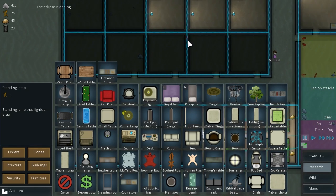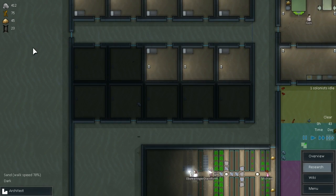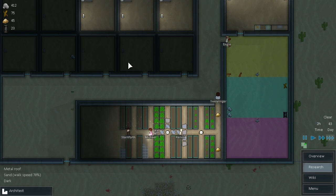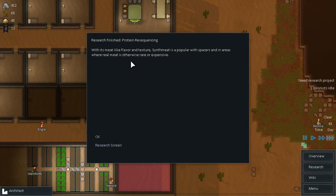We need to research the motion detectors as well, so that we're not using power when we're not in the rooms — or the light switches, whatever it is. There we go — awesome. So we've got plenty of stuff growing now, which is good. Couldn't have come at a better time. Steroids still hauling. Protein resequencing — right, so that has been researched.